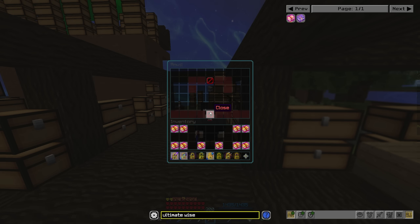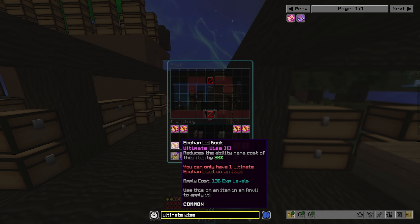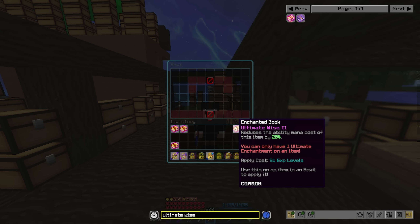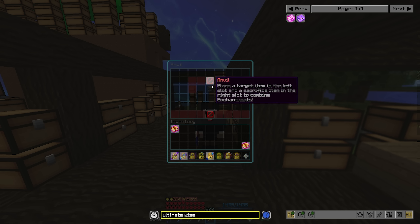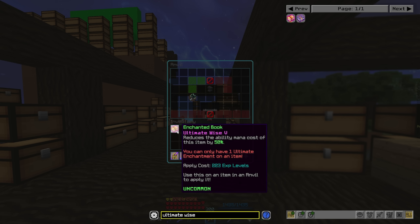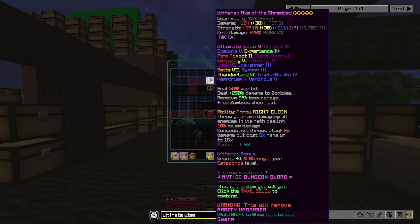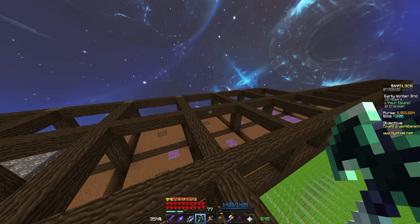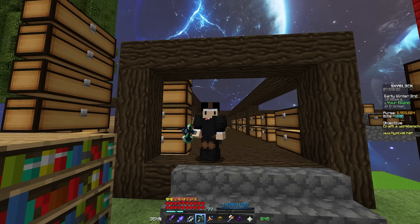It turns out I do have enough books to make this Ultimate Wise 5. Let's combine all of these - level 3 in the corners, then level 4, then level 5. It's going to take 223 levels to apply it to the Axe, which we do indeed have. Ultimate Wise 5 going on the Axe of the Shredded - this'll let us use the ability a lot more and do significantly more damage. There's also a suggestion to put Mana Steel on this instead of Siphon, but for now I'll keep Siphon. Maybe when Derpy comes around, if we don't have the Warden Heart yet, I'll switch it to Mana Steel for higher mana and faster boss kills.